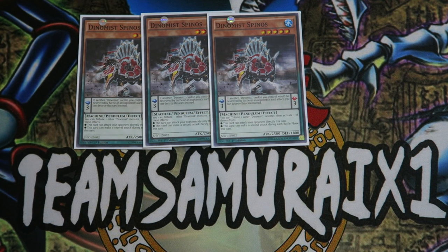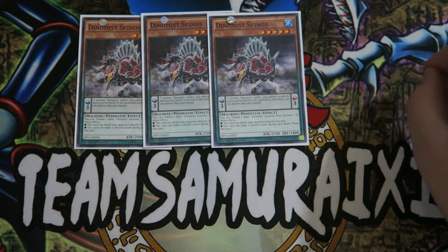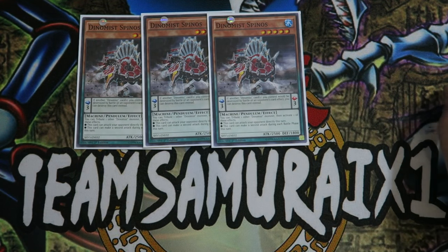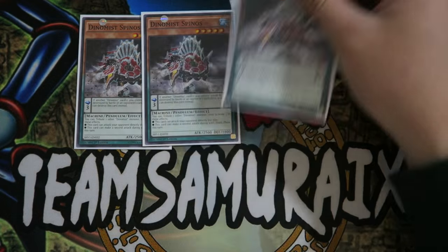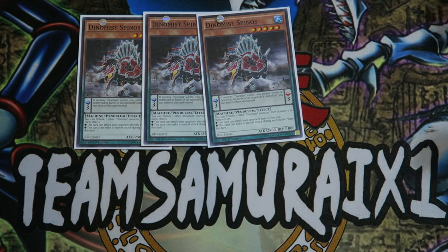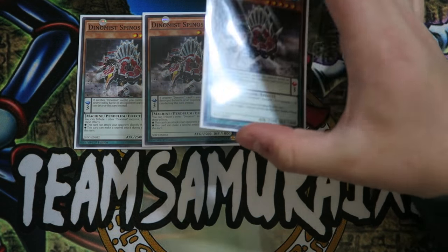And you don't even have to worry because that attack will go through — you're going to have a three-scale and a six-scale, so anything that targets you destroy your scale, and anything that would destroy you, you destroy your scale. Basically that 5,000 damage is game if you push by tributing out two other Dynamis monsters. This card is a walking Utopia Lightning on board.